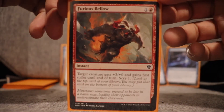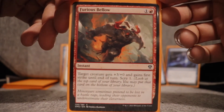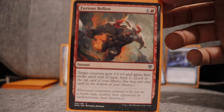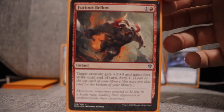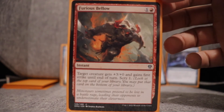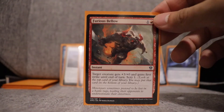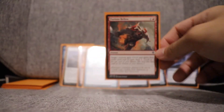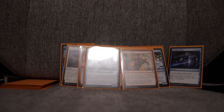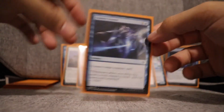Furious Bellow — one red instant: target creature gets +3/+0 and gains first strike until end of turn, scry one. I play this card in my standard deck and really like it as a combat trick. I may have used it on Haughty Djinn to sneak in some extra damage in the air when opponents didn't have a response. The scry one is a nice add-on. Pump spells are situational but give you options as far as combat tricks go.